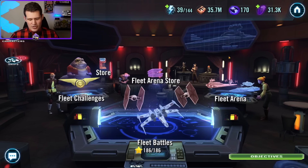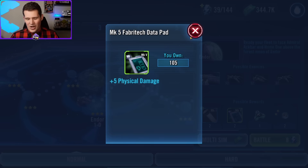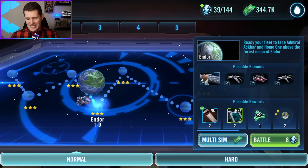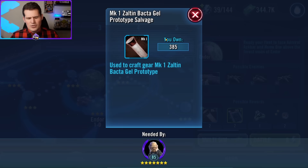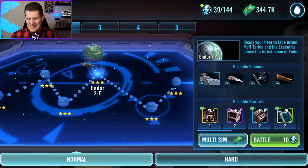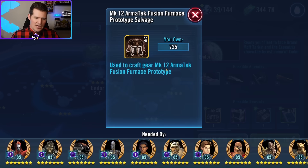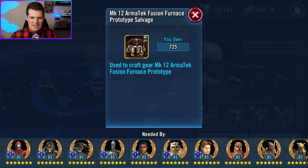For fleet energy there are two specific nodes I want to call out. The first is a cheap 8-energy node — do your hard battles first, but when you're trying to burn through your hoarded 1000 fleet energy, this node is great if you need relic salvage: same bronzium wiring value plus carbonized circuit boards. And if you don't care about salvage and need more gear 12s, this is a really good value node — you get furnaces needed for many characters plus nice pieces that can also be used for relic salvage, or you can use MK2 currency to buy other gold pieces and let furnaces accumulate naturally.